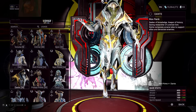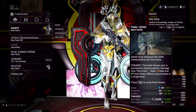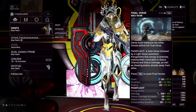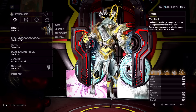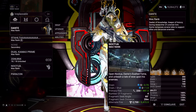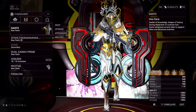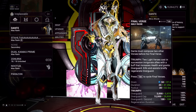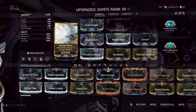Other candidates worth considering: Dante can give himself status duration, status damage increase, and status vulnerability. He would probably work extremely well — just subsume Noctua since you never need it anyway, and run this instead. He gives status damage, so Dante will go extremely hard with this. There's no way Dante doesn't work.